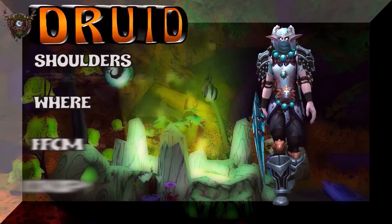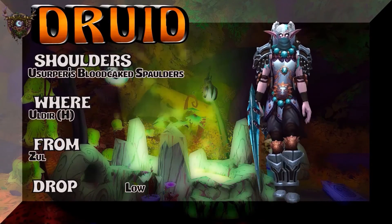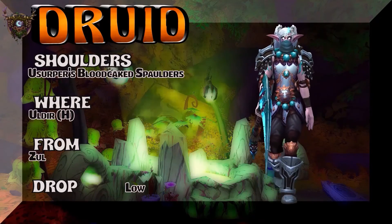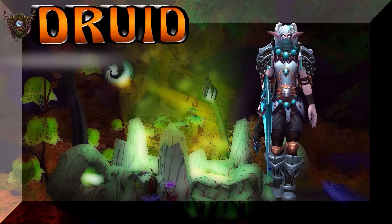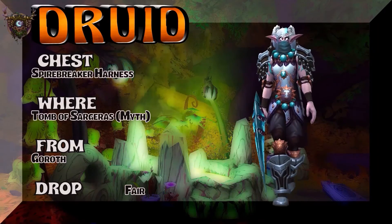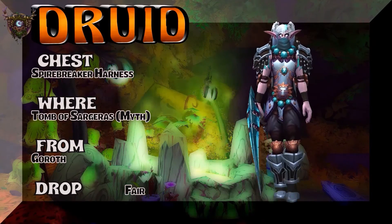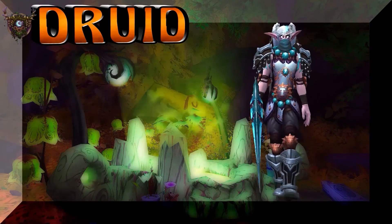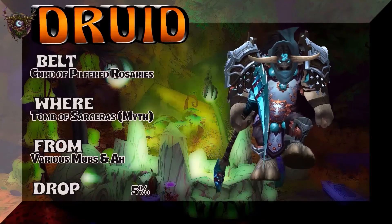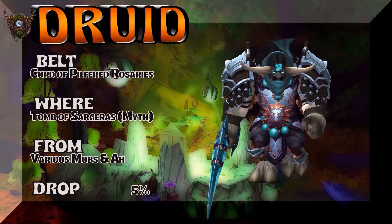This is a bit of a monk look, but I just liked it for Druids as well, so you could always go with this for your Monk. Usurper's Bloodcaked Spaulders from Heroic Zul'Aman — kind of a little drop rate, but it really works with this set and that color. The Spirebreaker Harness, Tomb of Sargeras Mythic — Goroth, kind of a fair drop rate to get that recolor of the monk tier. Also part of the same set as the chest, Tomb of Sargeras Mythic, but this one you could actually buy on the Auction House. Court of Pilfered Rosaries.